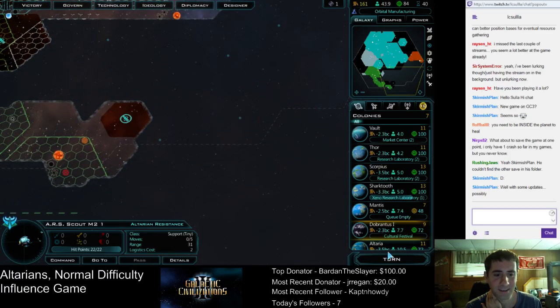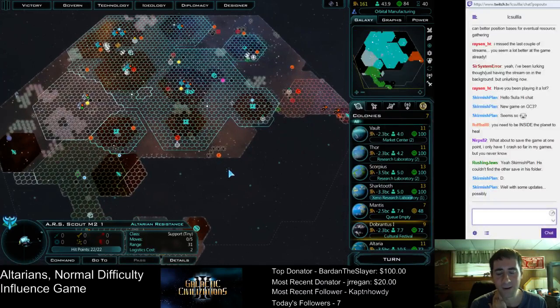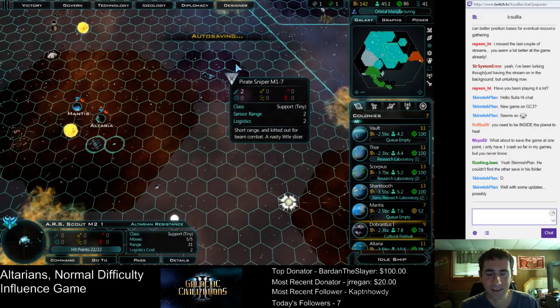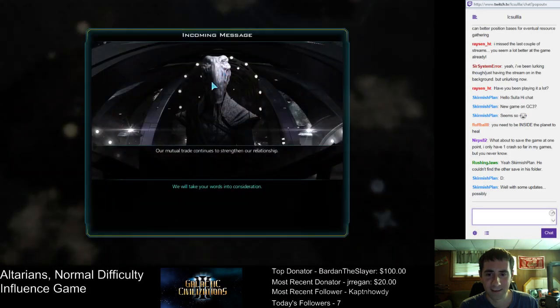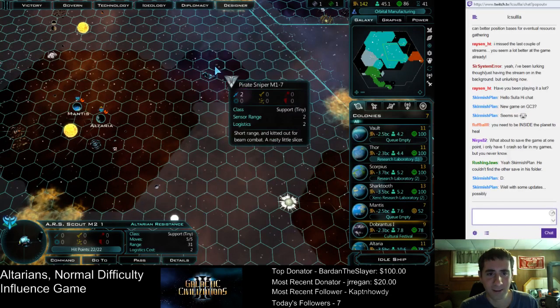We've still got quite a bit of territory down here in the southeast to map out. But I do have most of the galaxy mapped pretty well — just this corner is all I really still need. They just moved a pirate ship right next to that double constructor. And that's problematic because... well, the people who love me still love me.